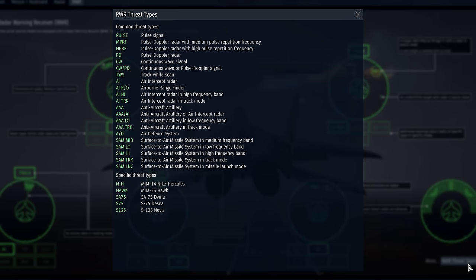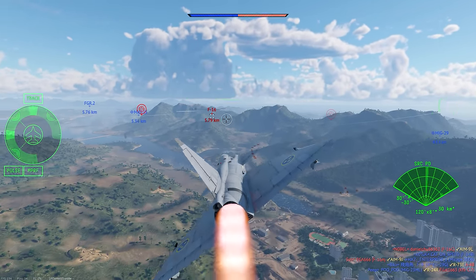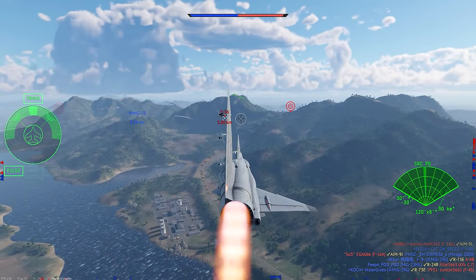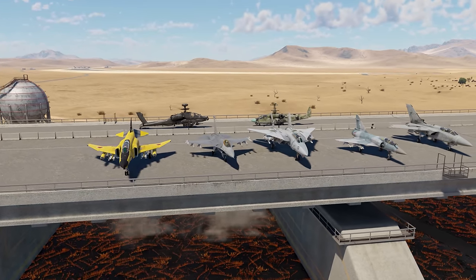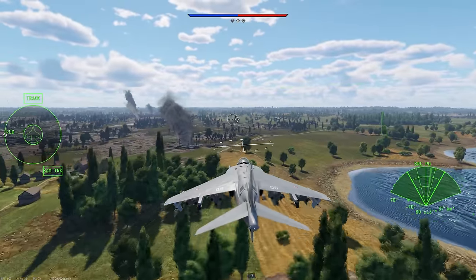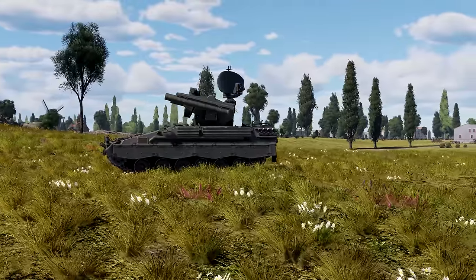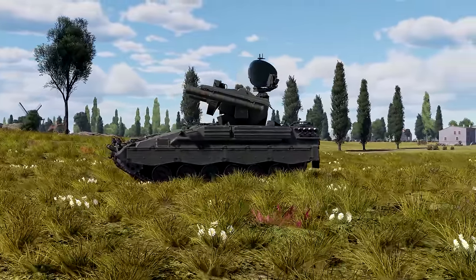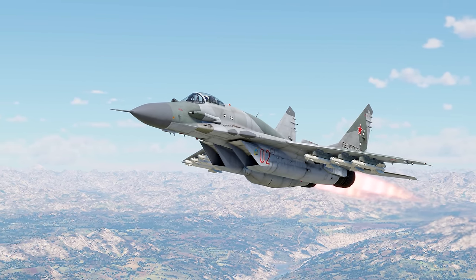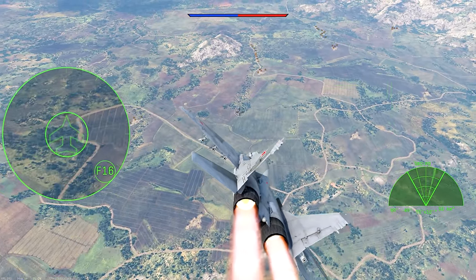Look for the RWR Threat Types button in the bottom right corner. These systems also come with some flaws — if there are multiple radars within range, it's pretty hard for them to tell which signal comes from which source. RWRs from the third group have solved this issue. They can show identified threats right in the circle of the indicator, giving the pilot full data. Keep in mind, though, that even these RWRs can treat multiple radars in close proximity as a single target. The most advanced radar warning systems can do more than just identify the type of the threat.